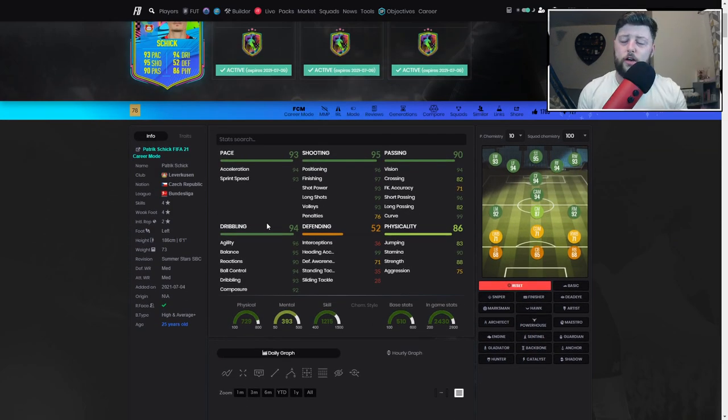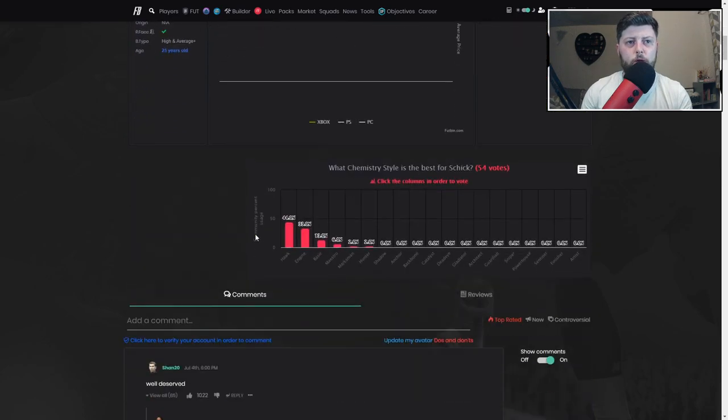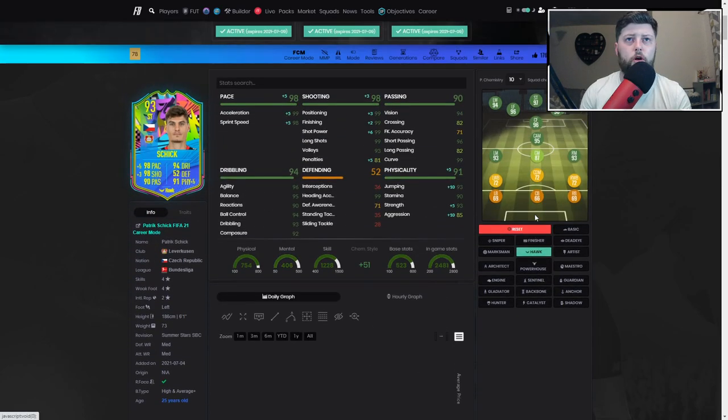First impressions: four-star four-star, very nice, left-footed — I can deal with that. We've got a right-footed striker to pair with him. He's 6'1", not the greatest — sometimes I like a smaller player. Medium-medium work rates — I've noticed a lot more recently that they are not going into the box as quick as I want. Great pace, shooting is exquisite, good passing, short vision, curve — all you need for a striker. Dribbling is down to an absolute T. Heading accuracy, a bit of strength — aggression is a little lacking but we can move with that. Good stamina and jumping isn't awful.